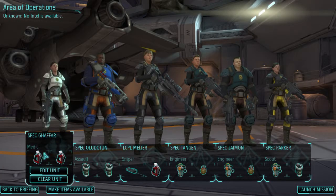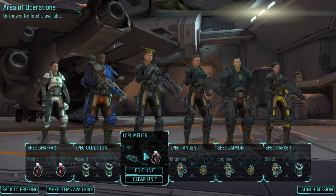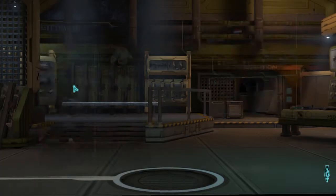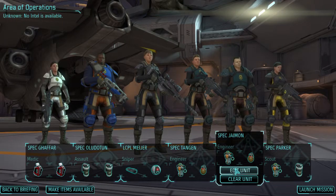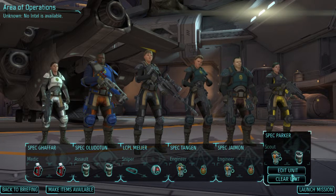We have a medic with a medic kit, assault with some flashbangs, our sniper with the usual setup — I can actually give him a battle scanner instead of a med kit for this mission — and we have engineers with AP and HP grenades, and a scout. With all that we are ready for the mission, so we are going to start.